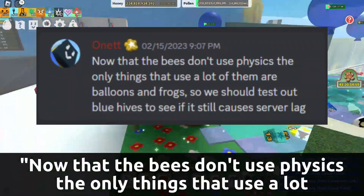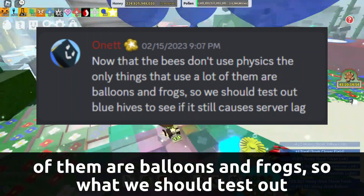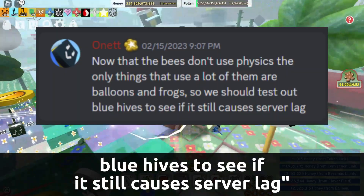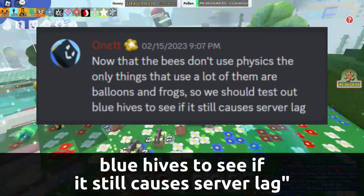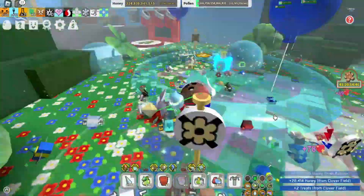'Bee Swarm Simulator's largest problem has been the servers overburdened with physics calculations. Now that the bees don't use physics, the only things that use a lot of them are balloons and frogs, so we should test out blue hives to see if it still causes server lag.'